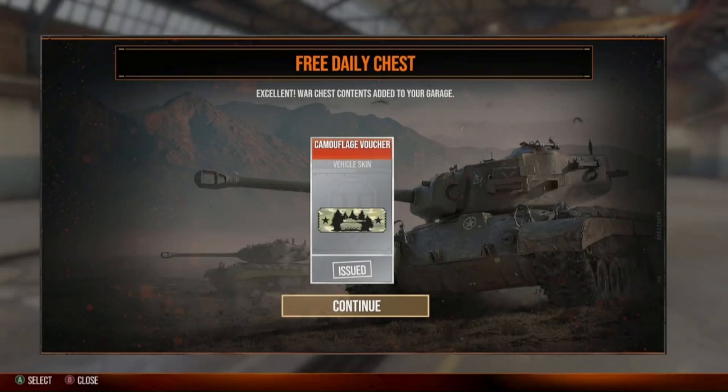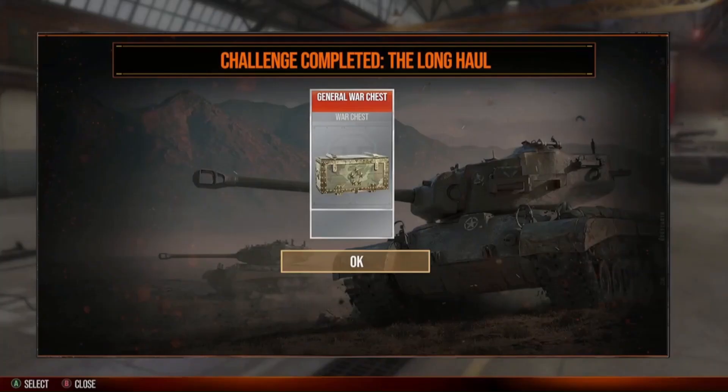I'd like to be proven wrong about that — if you get a camouflage voucher, please leave a message here. Now this is one of my long-haul notifications where I got a General's chest, which is the equivalent of an old red card. That was a really cool thing to receive.